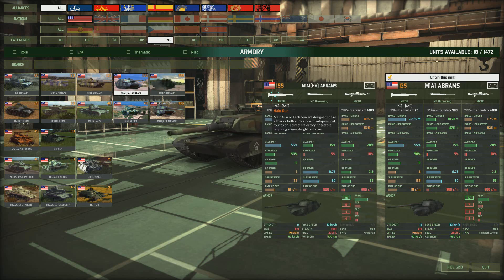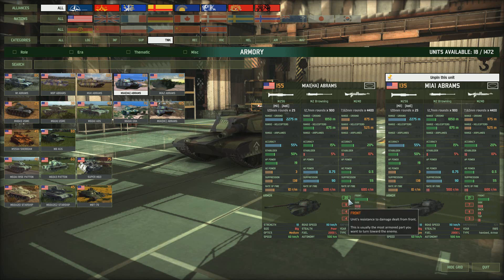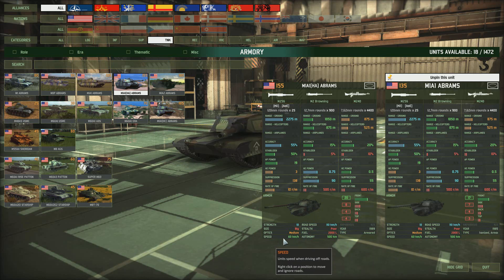Then we move up to the M1A1 HA Abrams. This has pretty much the same main gun as the previous model — same accuracy, same stabilizer, same AP power. The main difference is in its armour: this one has 20 front armour and 8 side armour, an improvement over the previous model. Basically you're paying for a little bit of extra armour, while the speed over rough ground and autonomy stay pretty much exactly the same.